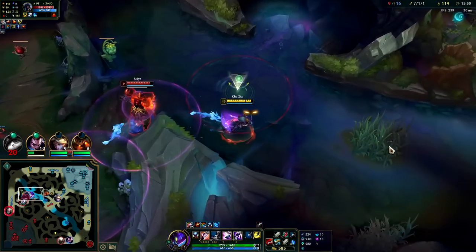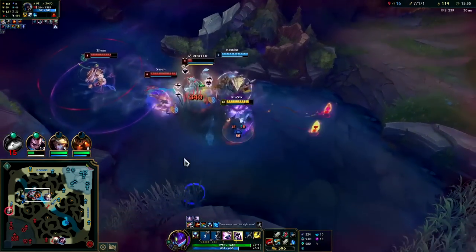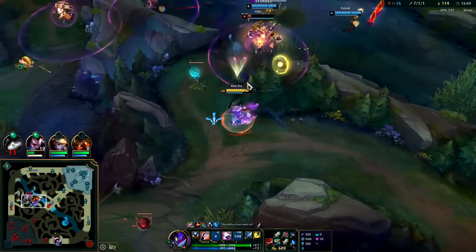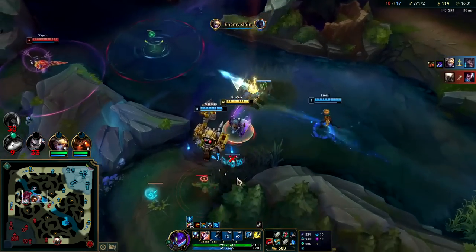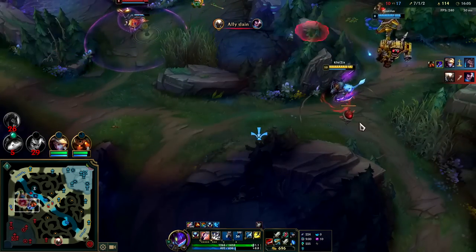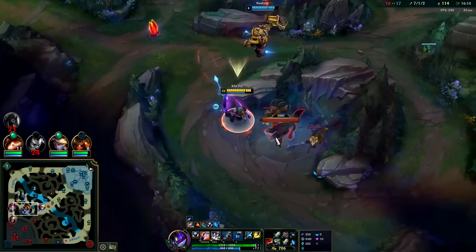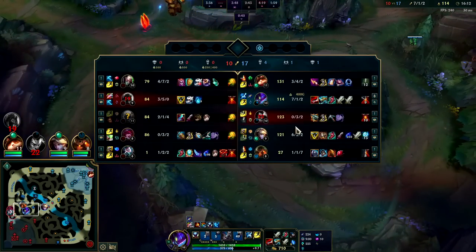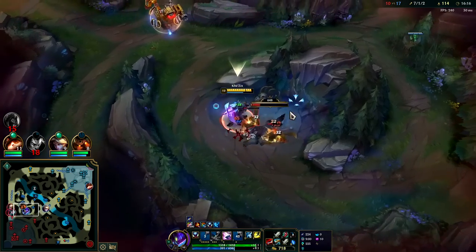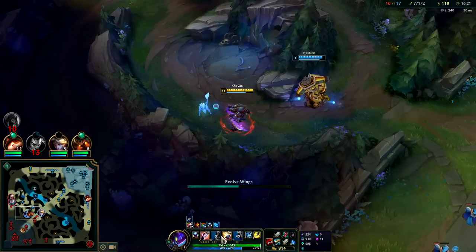What does he think he's going to do? In with the Q — use the bush speed up, auto into Q. I didn't get the kill but got the assist. Almost level 11 for E evolution — that'd be nice. Getting an extra 25 gold on every champion takedown, kill or assist, from Collector.